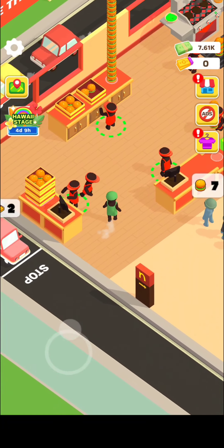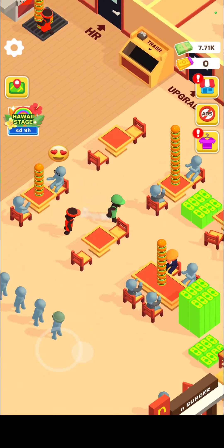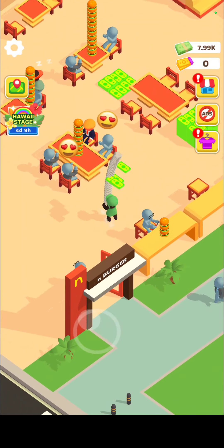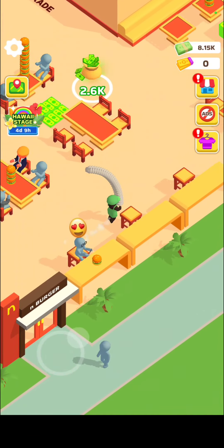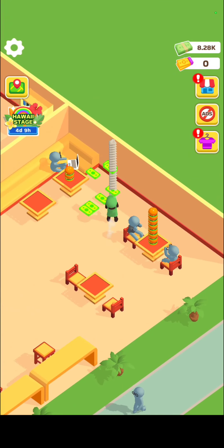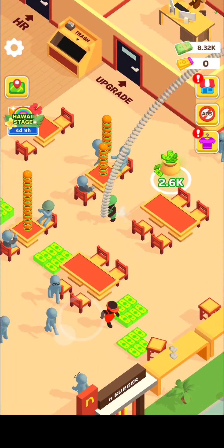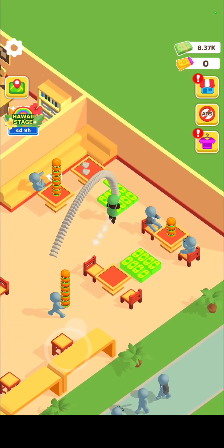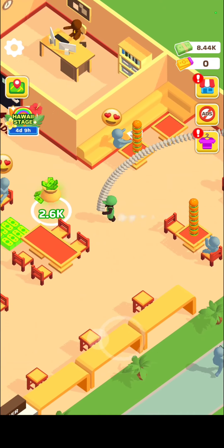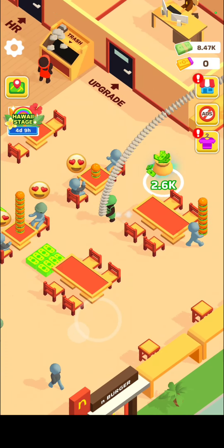Yeah, we're going to keep farming this location — it's working. We'll go back and use the money we get from this location to fully build out the second location. I think I started this in part six and this is part nine, and we're probably about 75 percent of the way through building the second location. It's going much faster doing it this way than when I was building out the first location, even though the second location costs a lot more.